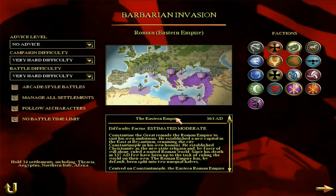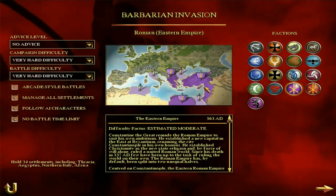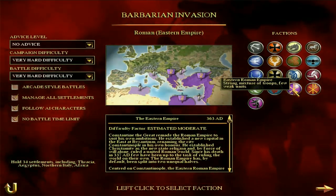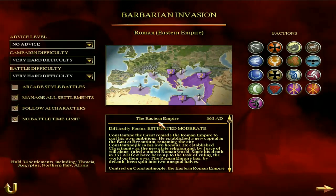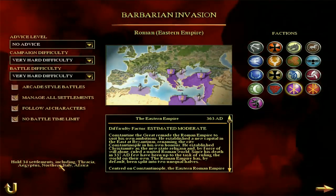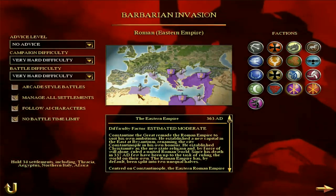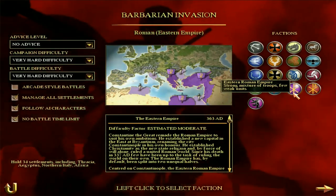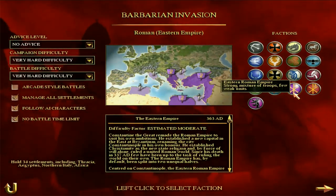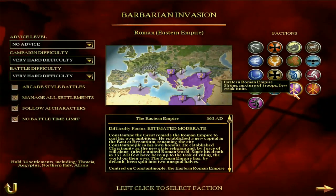It is basically the origins of the Byzantine Empire — that's kind of why they're starting off in this region. Rome is split between these guys and the Western Roman Empire, which I'll be doing a faction guide on very soon. That is a tough campaign for sure. In order to complete the campaign, you have to hold 34 settlements, including Thracia, Aegyptus, Northern Italy, and Africa. That's what you have to do to complete the campaign. The game says it has a strong mixture of troops and few weak units — I would argue there are actually a few weak units, but maybe I'm being a little bit harsh on the faction.